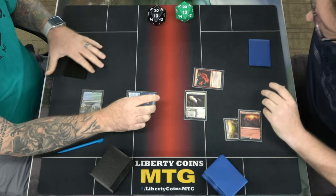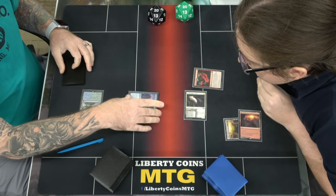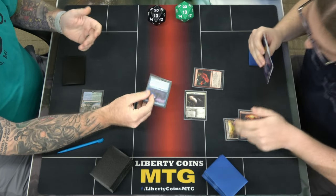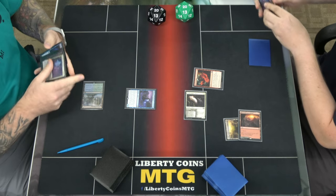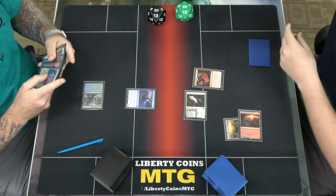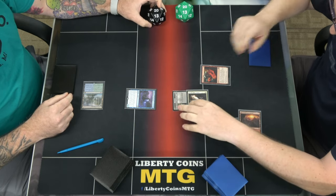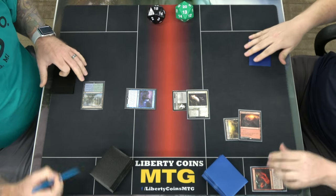We're going to have Monstrous Rage up. It can counter an instant or sorcery, but pay acts — it's probably only one. More important for me to know for later. Monster gets plus 2 plus 0, so it'll be 5. 15.